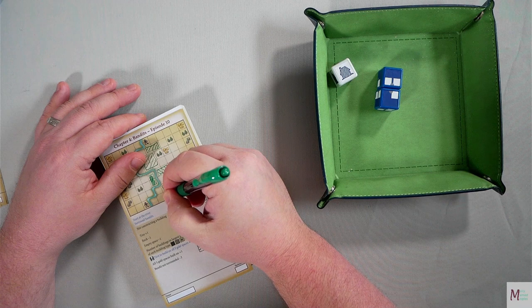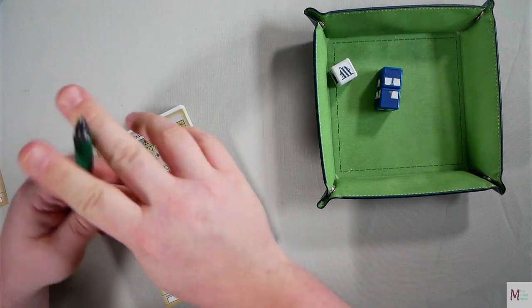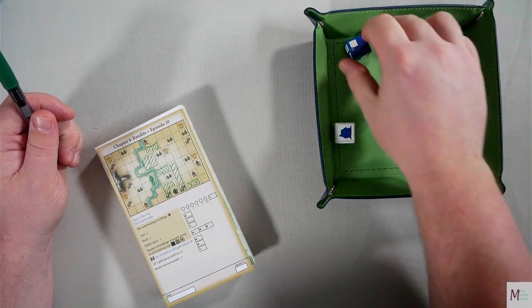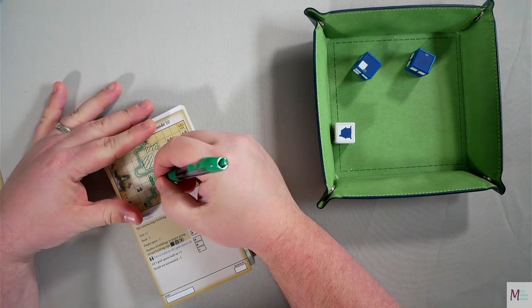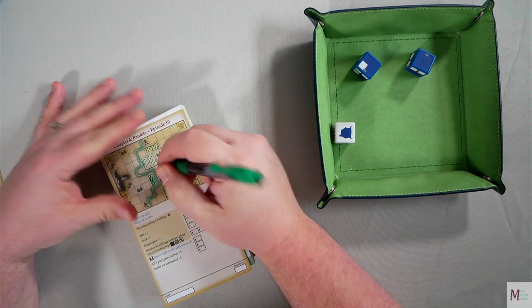We'll just X him out like so. Oh, there's a one by one filled in - I should put it there so the filled-in pieces are next to each other. Yep, a little one by one filled in, like so.